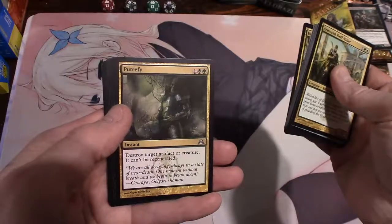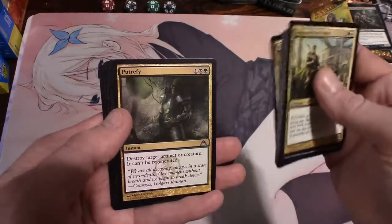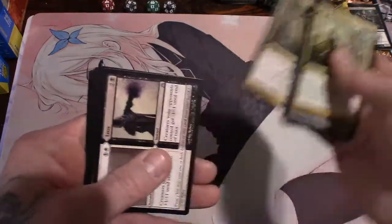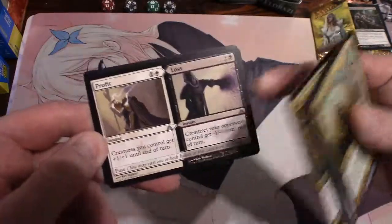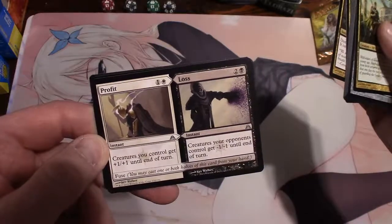Putrefy - destroy target artifact or creature, it can't be regenerated, for three, one an island or one a swamp and a forest. And Profit and Loss - creatures you control get plus one plus one until end of turn and creatures your opponent controls get minus one minus one until end of turn.